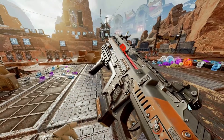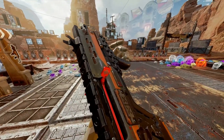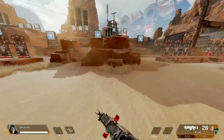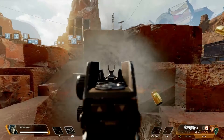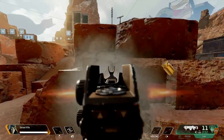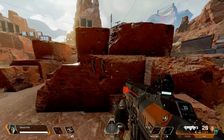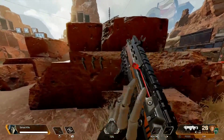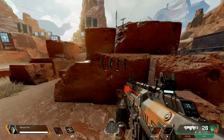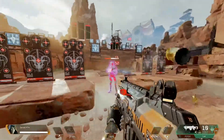Her ultimate is a sword that she throws, similar to what Wraith does with her portal, but this one is shorter in duration. You throw the sword as far as you can, and wherever that sword lands, a portal opens up and teleports you to that location. Unlike Wraith's portal, which is two-way and you can go back and forth between both sides, Ash's portal is one-way — wherever you threw the sword is the exit, and you have to go all the way back to where you originally threw it if you want to return through it.